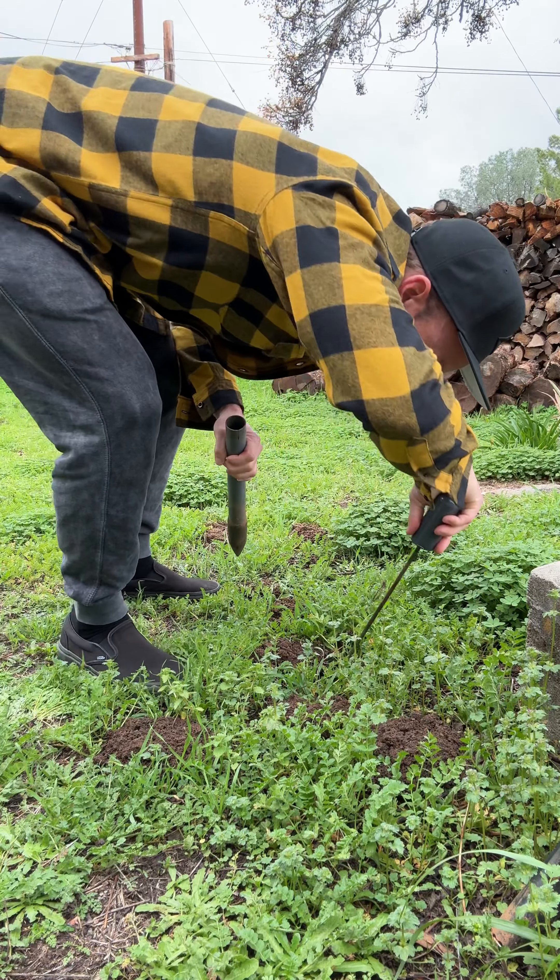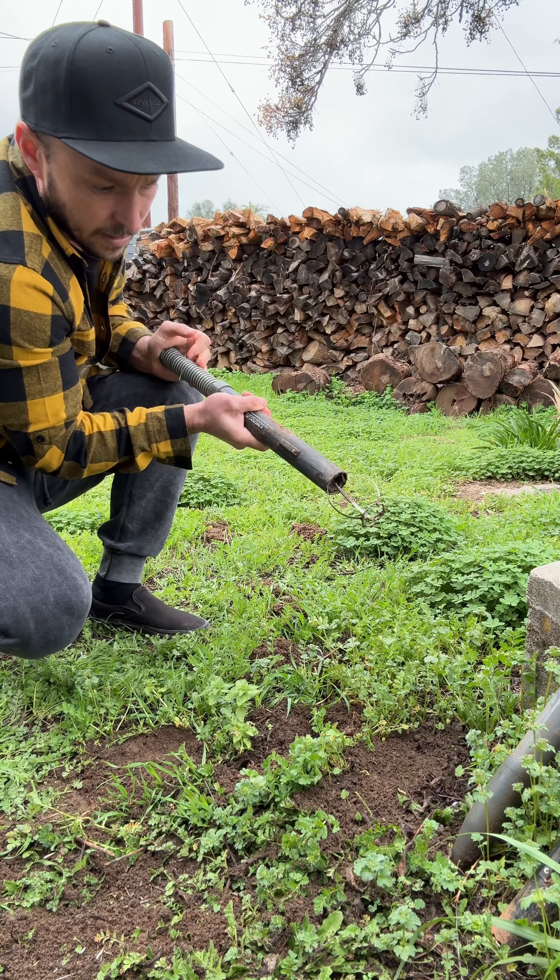So we got all these holes right here — we'll go ahead and just use this. The thing is though, if I set the gopher trap right in here using these two holes as the light source to attract the gopher, the gopher might be over here and he's gonna fill these holes in, never even getting to the trap. But we'll try it. So the tunnel runs this way — I put the tab in the direction I think the gopher is going to be coming from.